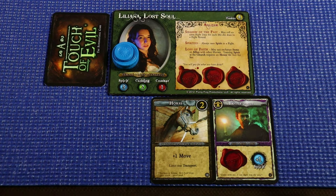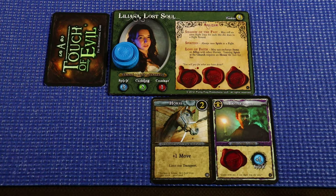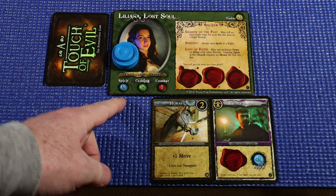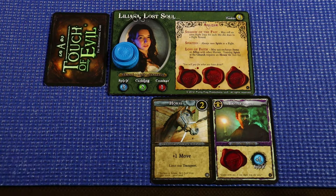We'll move on to Liliana. Liliana is currently at the Magistrate's office, and there are some feral kin nearby. She gets to use her spirited ability, where she can use spirit in a fight. When you combine her spirit with the addition of Brother Darius, that gives her four spirit. The feral kin only have one wound box, so we have a good chance of taking them out.